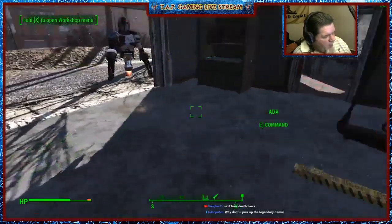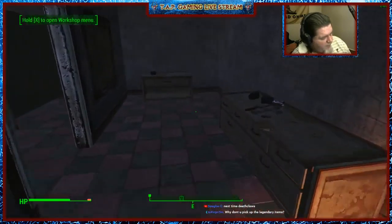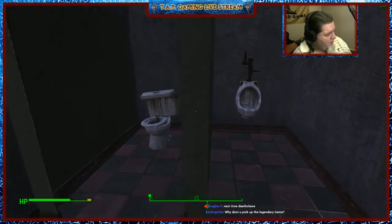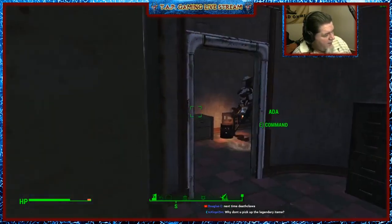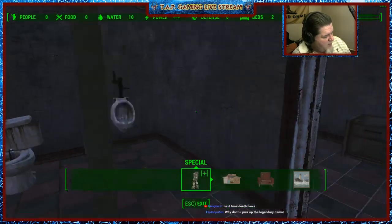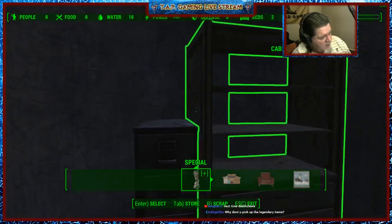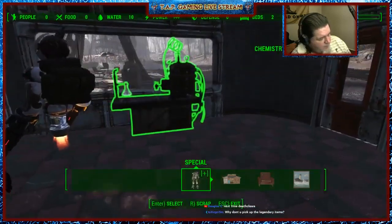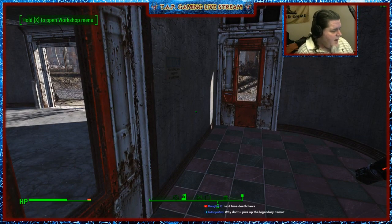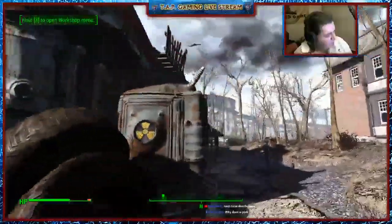All the work benches are connected, everything's here. I have to fix the doors. A lot of the stuff's still here, just like the scrap and stuff. You can scrap the bathroom stall here, but if you scrap the bathroom stall it's going to scrap that with it. Everything else is scrappable.